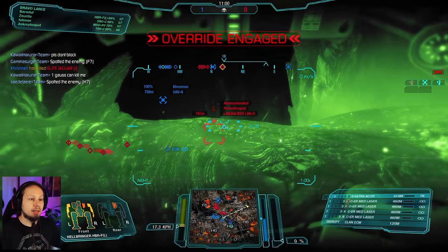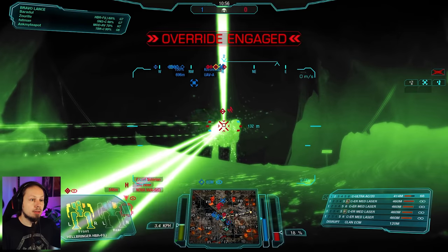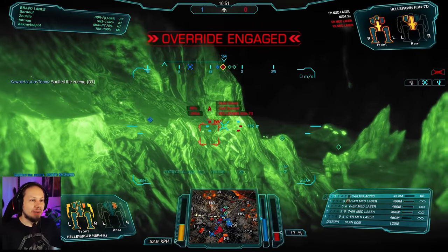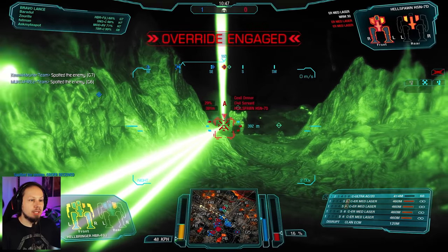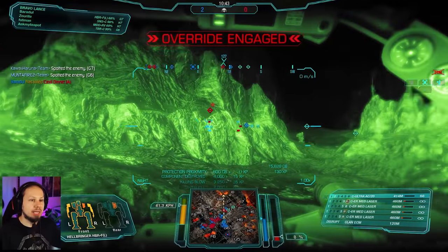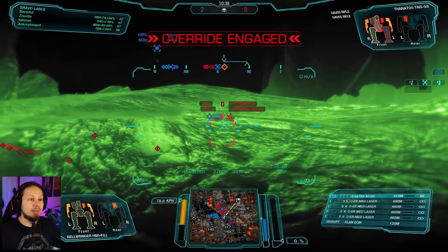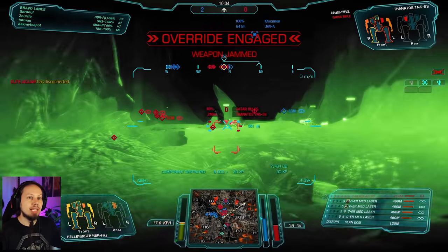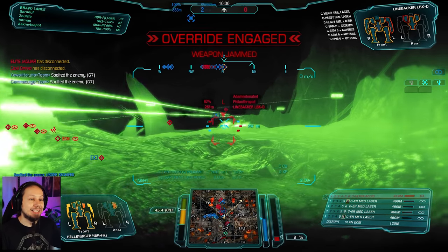Here comes the linebacker — I don't want to brawl with this thing. We are just peeking here, not really going all in. The Huntsman is there. We have two kills now — perfect. You can deal with the cat, dudes — you have three mechs there. Got the component destroyed — that is what I wanted. And we have a jammed autocannon, sadly.